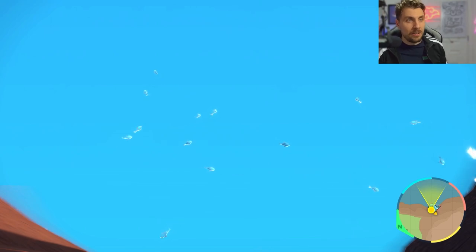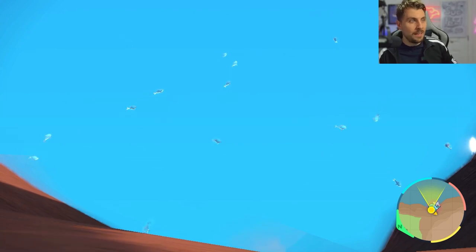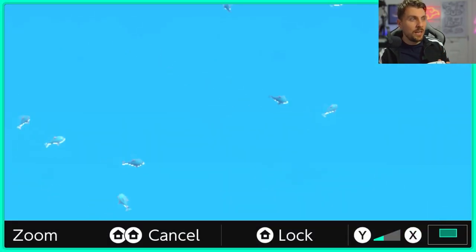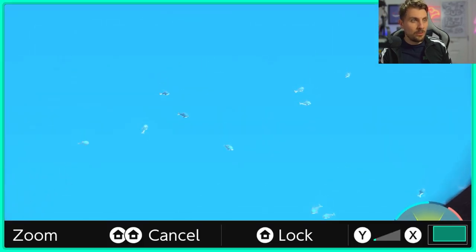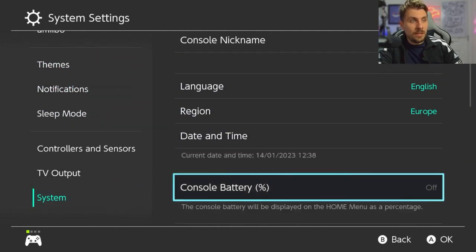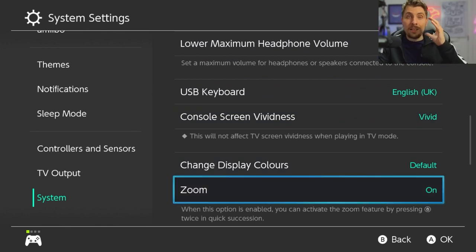Position your camera and just watch as they spawn in and out — all you're doing now is waiting for the shiny to appear. Finizen is really easy to spot too. You can use the zoom function on your controller — double pressing your home button gives a more zoomed-in view, and you can zoom in and out with X and Y as well. To set this up, go to home menu, system settings, system, then find the zoom function — make sure it's on.